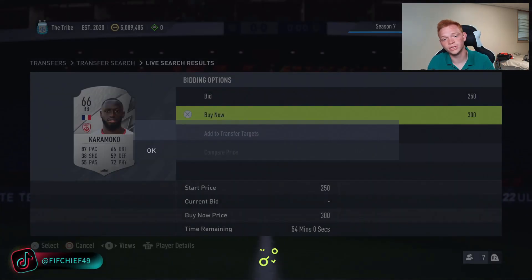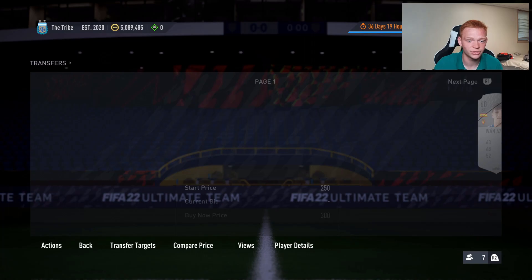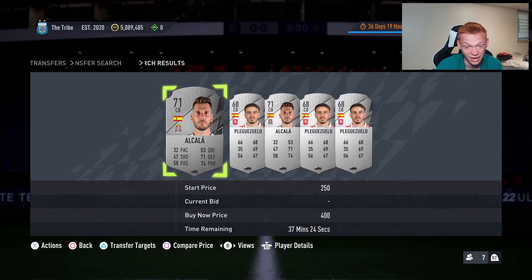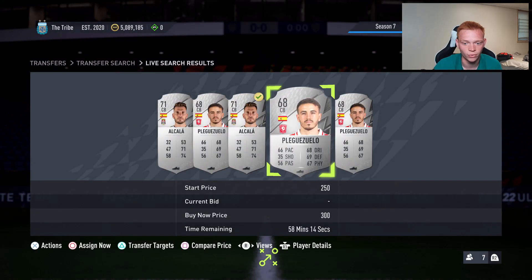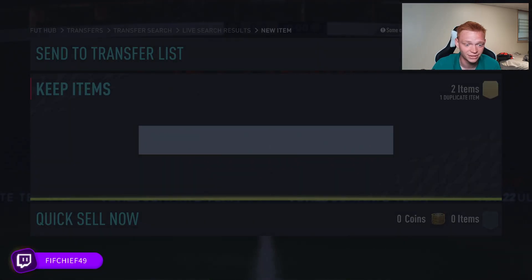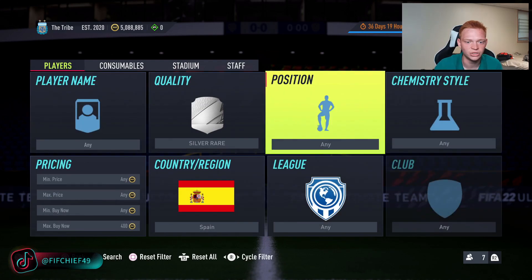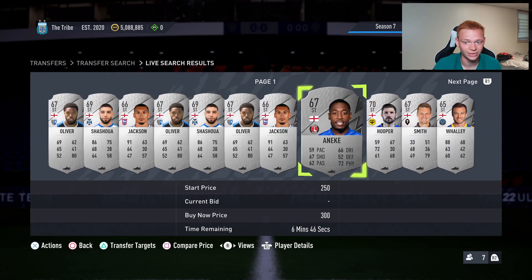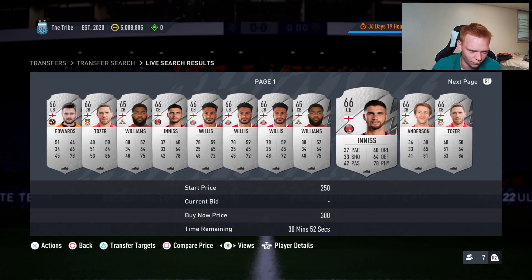The two best nations to focus on are France and Spain — I would absolutely load up on French and Spanish cards. You can really do any nation, but Spanish center backs are typically the best performers, especially for nation-league SBCs, and they're dirt cheap right now at 300 to 500 coins or less. England isn't bad either, but France and Spain are definitely the priority. Strikers tend to be the worst position, and wingers are hit or miss depending on the formation.